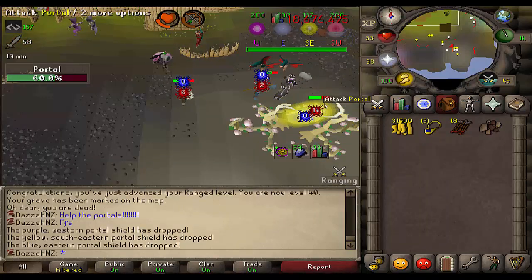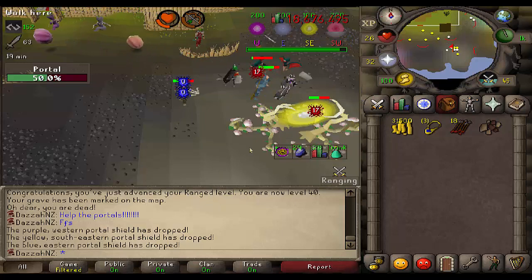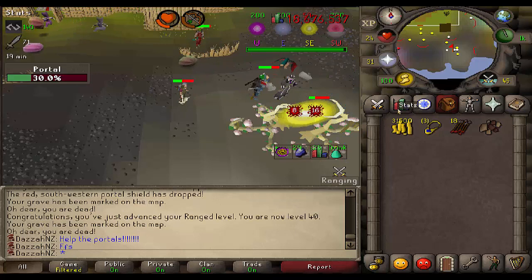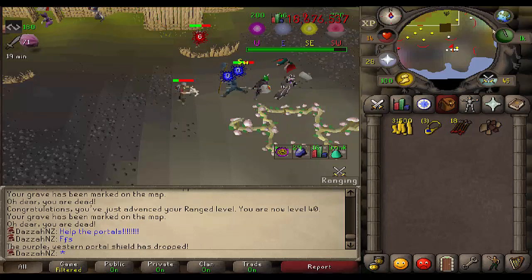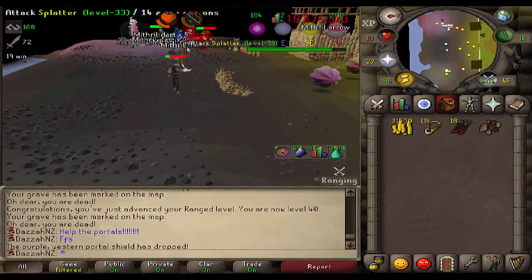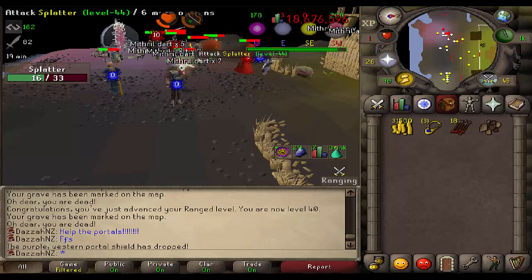Totally missed the level while I was doing this a little bit AFK. But I got 40 range, which now means I can technically wield Green D'hide if I ever buy some — I think you can get it from the Champions Guild to get the Green D'hide chaps. Then when I finally get Dragon Slayer done, I can buy the Green D'hide top if I ever needed to. But for now I think I'll just chill with what gear I've got on.